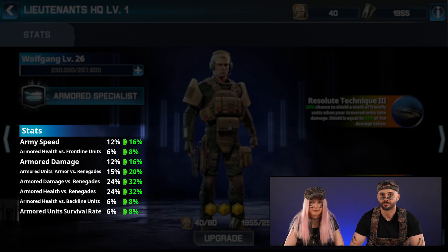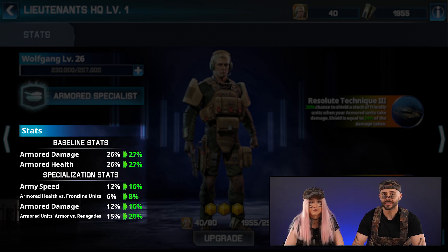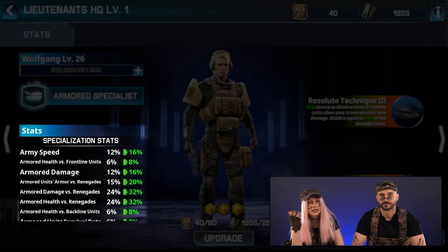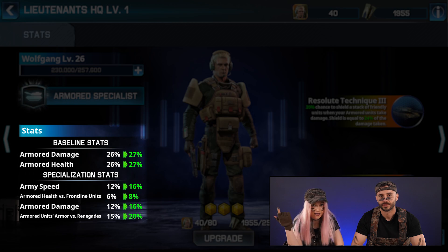Once activated, the skill bonus will automatically increase based on the Lieutenant's rank. The Specialization bonuses appear in the Lieutenant's menu when a skill is activated, reflecting the current and next rank of the active skills. You'll see an indication of the current and next bonus amounts represented by the color of the rank.